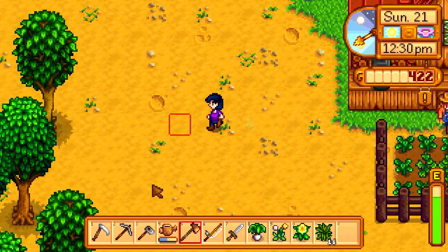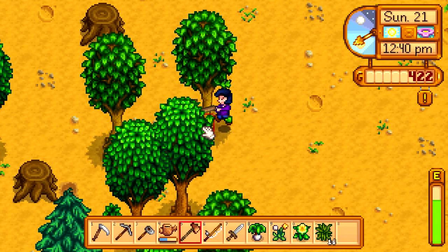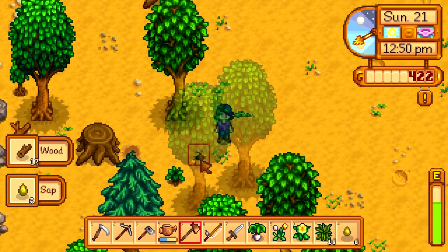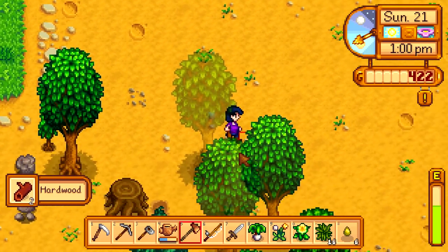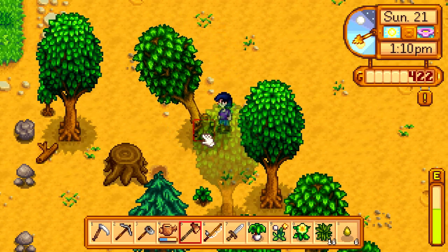Welcome back to Soxplay's Stardew Valley. I got a copper axe — that's all I can really say about it. It's copper and it's axe-y, and I can now cut down trees again, which is nice. And I can get rid of stumps, which is useful. I don't know if I can get rid of logs, but we'll go test that out after I cut down this tree.